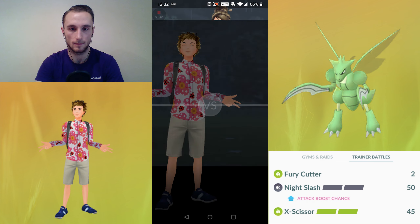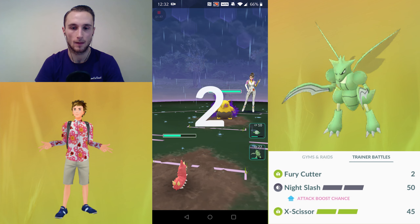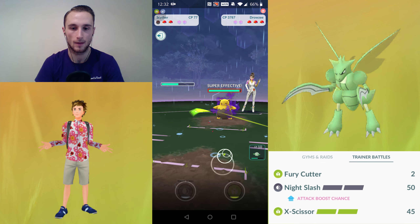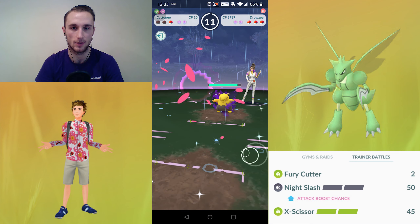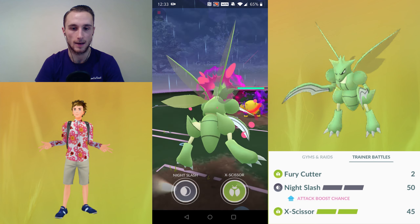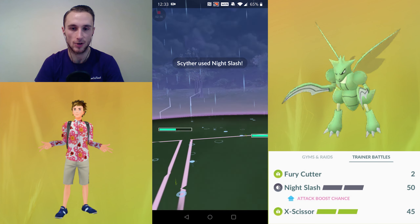Okay, we're entering the battle now. We lead with a 10 CP Wurmple. The Wurmple goes down after a Confusion, so we're bringing in Scyther. Watch as my energy reaches the point to use X-Scissor — I'm going to switch into Cottonee and we tank the Confusion fast move with Cottonee.